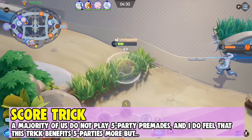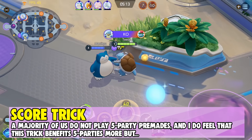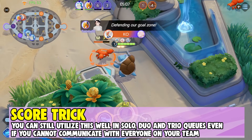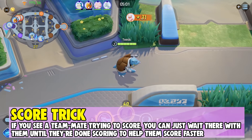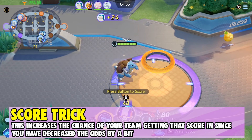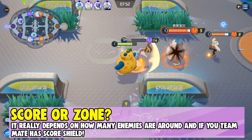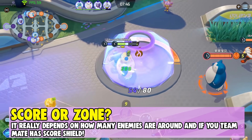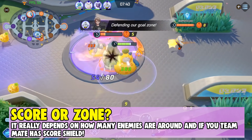Obviously, a majority of us do not play in pre-made 5-man parties, and this trick does benefit 5-man squads most since you can communicate. However, you can still utilize this well in solo, duo, and trio queues. If you see a random teammate trying to score, just wait there until they're done. Try to keep enemies off them and stay on the goal zone so they can score quickly. If you're a Pokemon who can zone well, like Crustle, pushing enemies away while scoring can be beneficial too. But it does depend on how many enemies are around and whether your teammate has score shield.